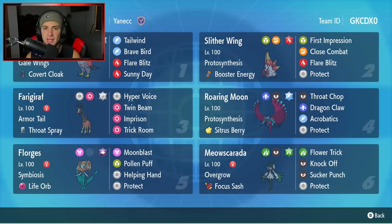Middle left is going to be Farigiraf. Farigiraf is still going to be an absolute beast at countering and setting up Trick Room at the same time, considering it has an amazing ability and amazing stats all around. It's got Armor Tail and Throat Spray as item and ability. Rocket Hyper Voice, Twin Beam, Imprison, and Trick Room.